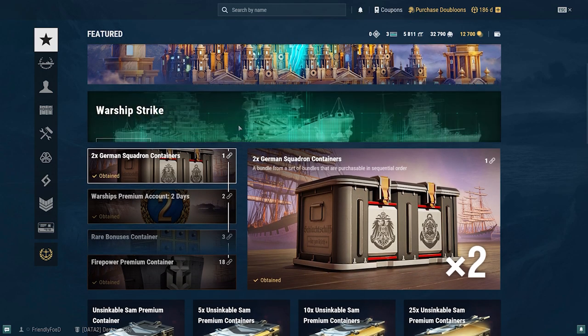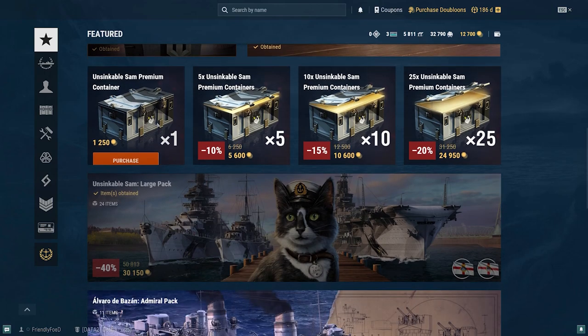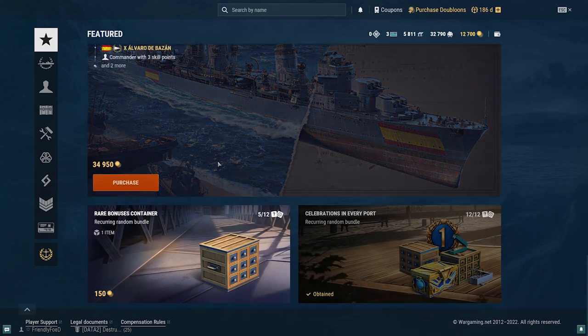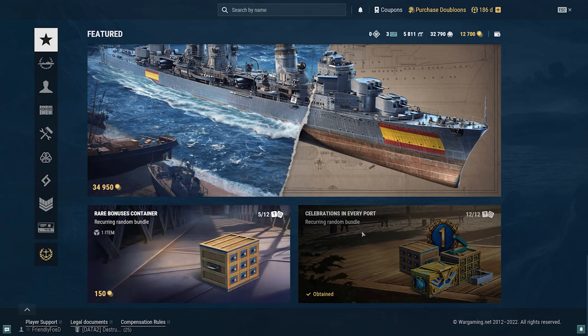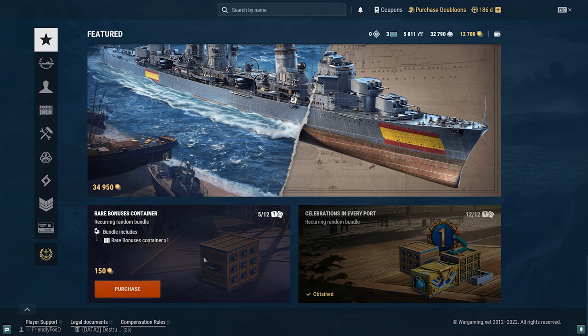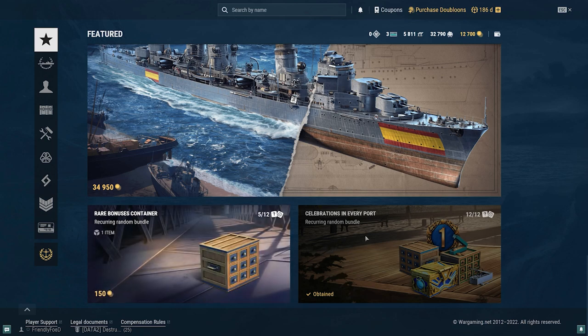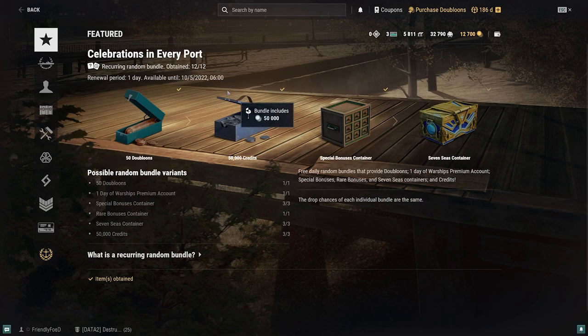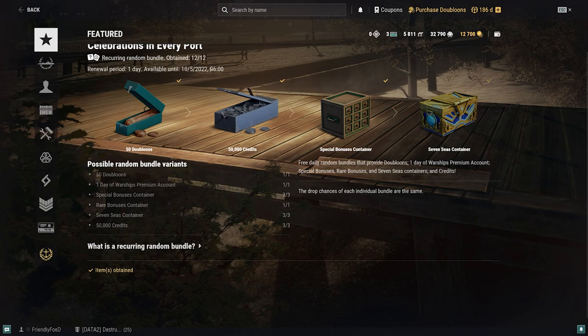The armory is similar but focuses more on events and different kinds of things, spending doubloons and other in-game currencies rather than real money. Sometimes events let you get things for free, or for around 150 doubloons. These are usually random bundles — each day you come back you could get any one of the available items, and you can continue day by day until you have all of them. You can get a little doubloons, money, boxes and things like that, which is pretty cool.